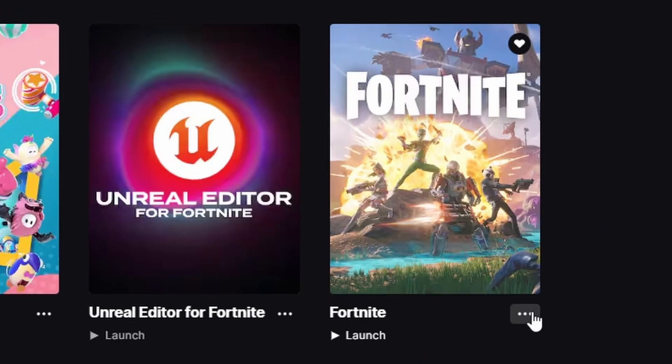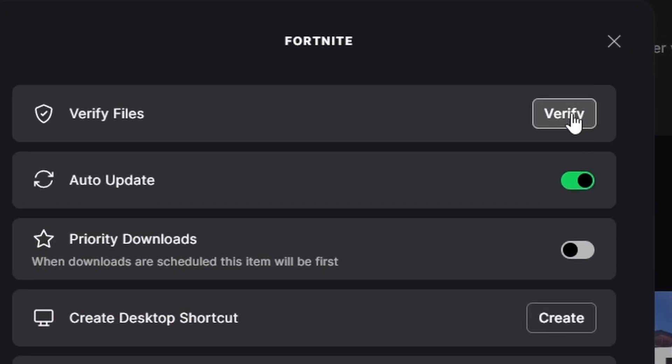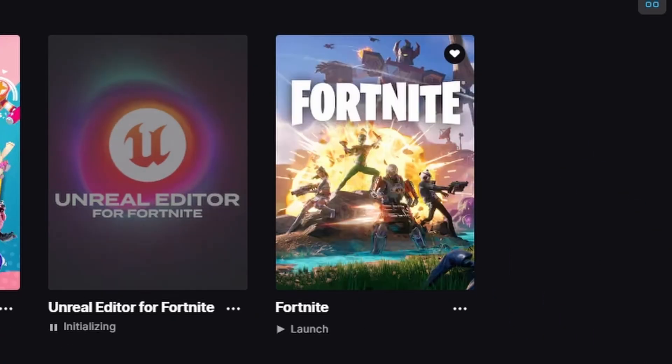Then click on the three dots again, but this time click on Manage, then click Verify Files, and wait for this to complete. After this is done, you can launch Fortnite.